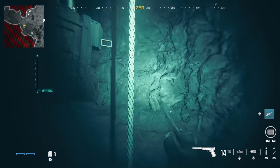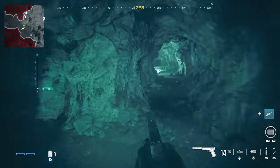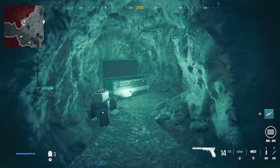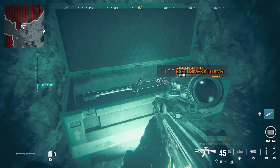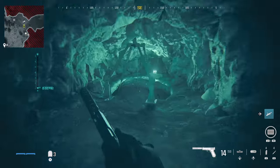More importantly, you can now use your newly acquired ascender to go up this rope, which will lead you to probably the trickiest collectible in the entire game if you're not checking every little nook and cranny. Here you can find an explosive sniper rifle. Then we'll head back down the ascender.